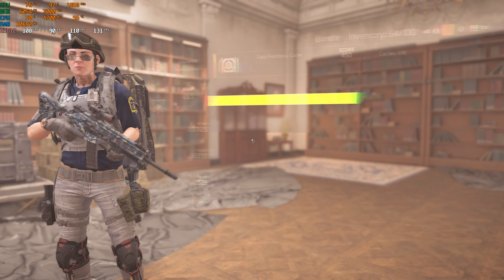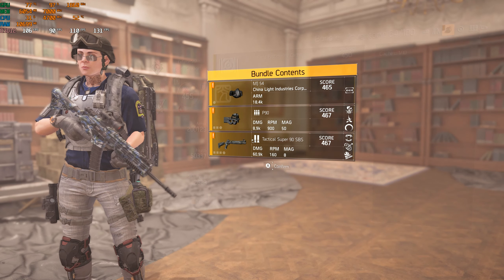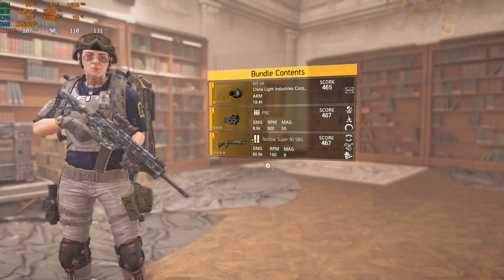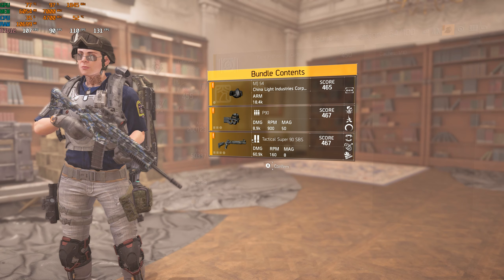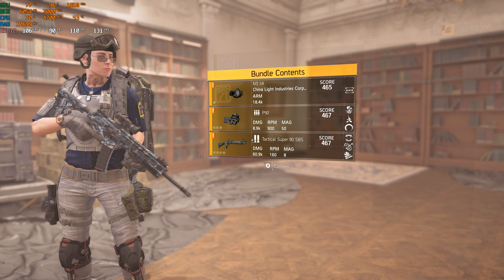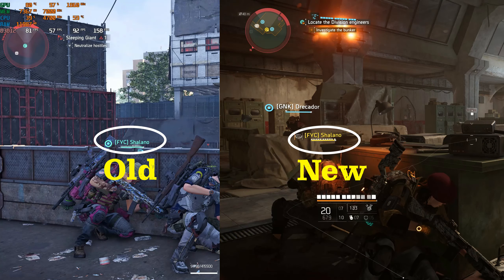I opened up another one and actually got two 467s, and two of them are weapons. So that is going to increase my gear score quite a bit. And once I recalibrate and stuff like that, it will be even higher. That's kind of cool.